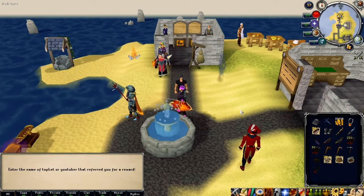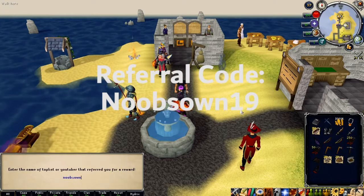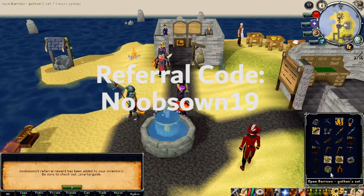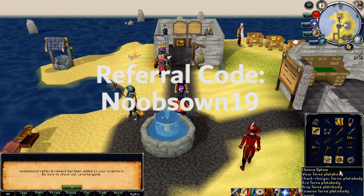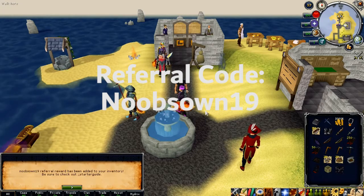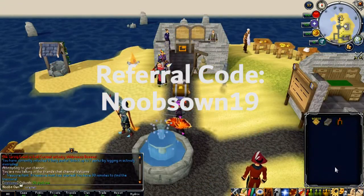Before we get into this video, if you join Hydrix and you are a new player, you can type noobs019 and you will be able to get yourself a starter pack, which gives you the referral starter package. This gives you a random item, and you can also get a donated box which can give you another random item. Definitely make sure to use noobs019 as a referral code once you create your account to get that starter package.